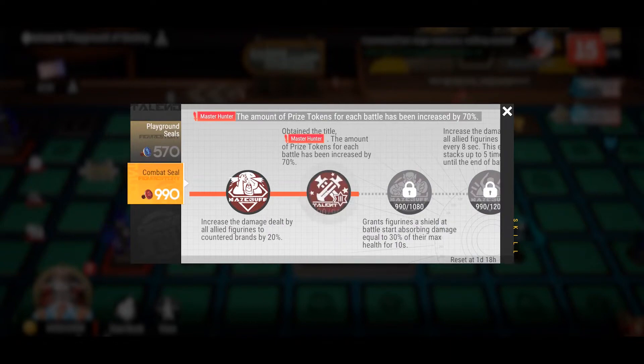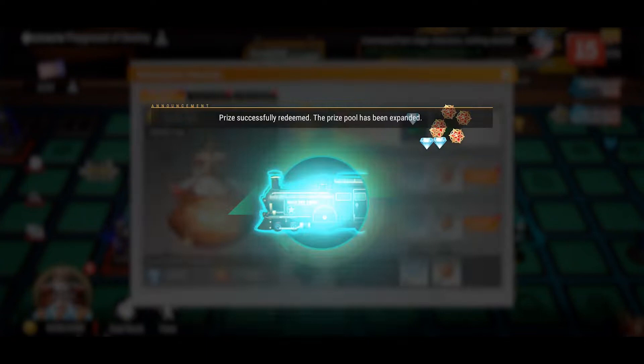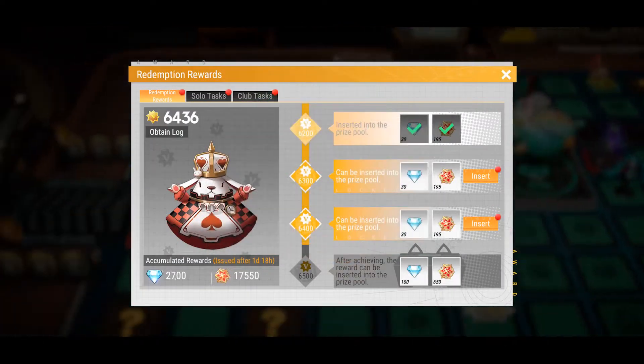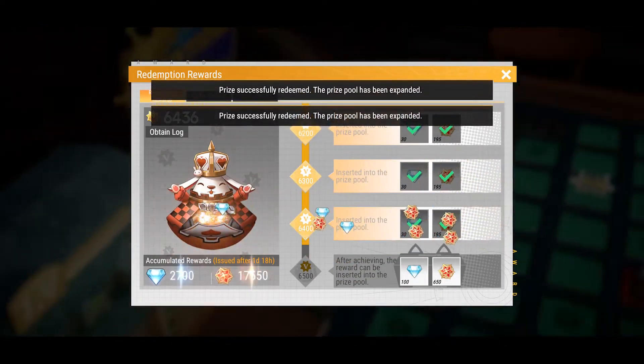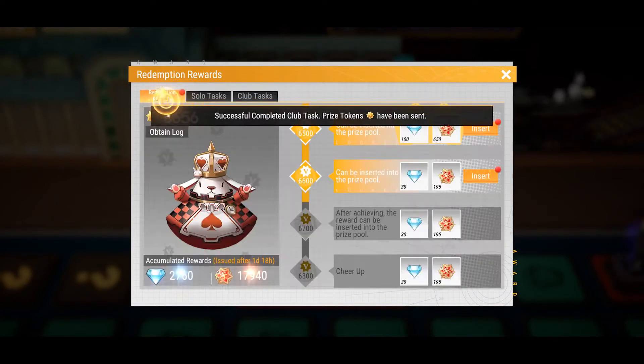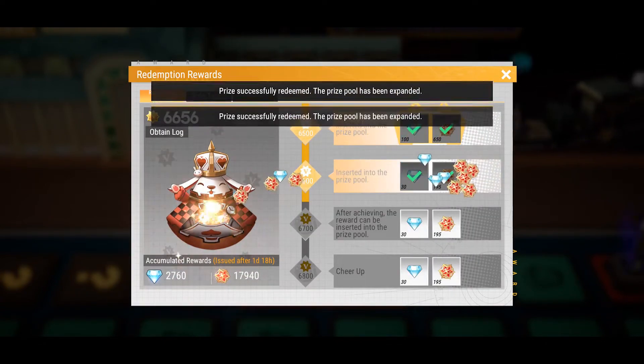I really like the Playground of Destiny because it really gives you something that your club can do together, live. So if your clubmates are on at the same time as you and playing on the Playground of Destiny, you could kind of see the moves that they are making in terms of exploration or finding a stop and end, and you could chat with them and formulate a strategy if you wanted to.